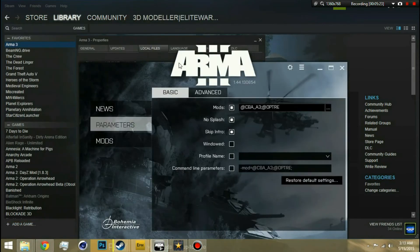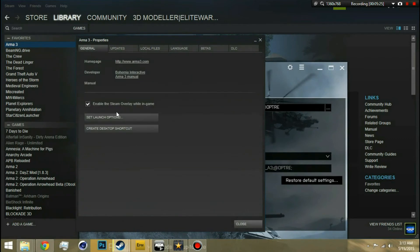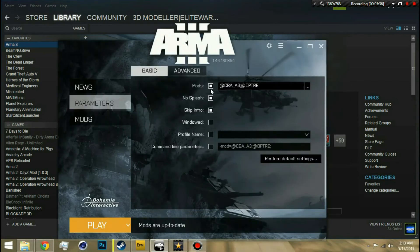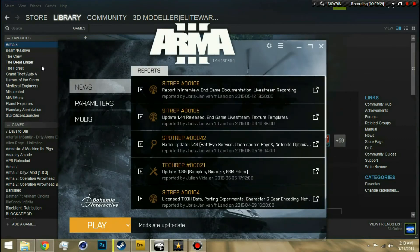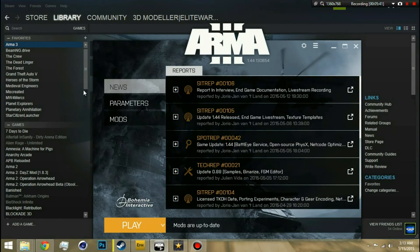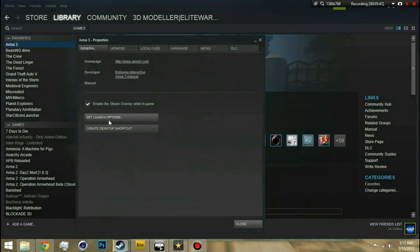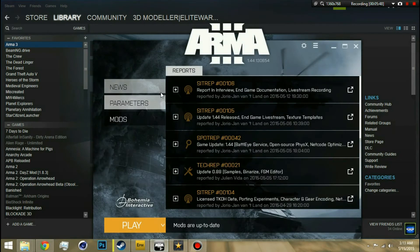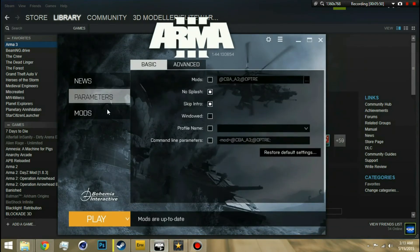Now for launching — I'll go to Set Launch Options in Steam: right-click ArmA 3, Properties, Set Launch Options — there's the mod parameters. I'll put this in the description so you guys can just copy and paste it. There are three ways to do it. Second way: just click Play, it'll take you to the launcher, go to Parameters — I can't say that word — go to Parameters.